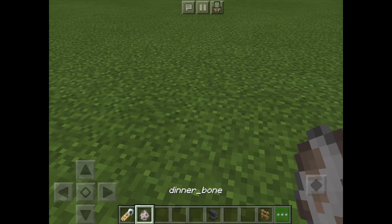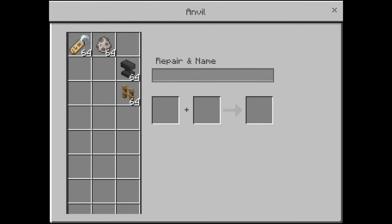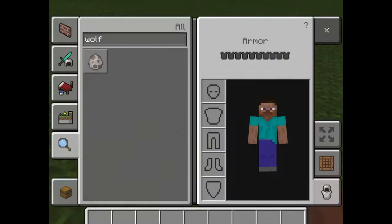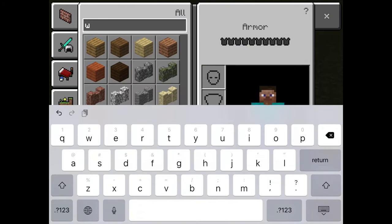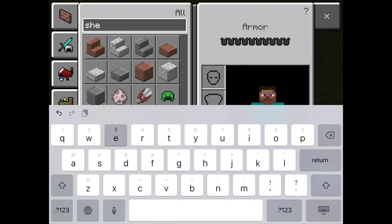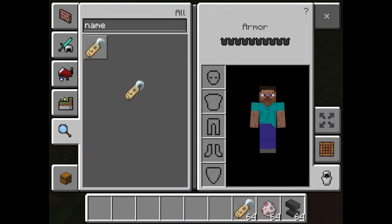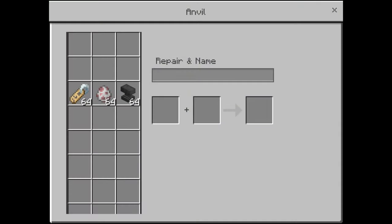Okay guys, we have this anvil, we'll just place that down right there. We'll get a sheep, another anvil, and a sheep spawn egg. And a name tag. Let's place the anvil down.